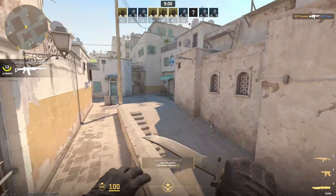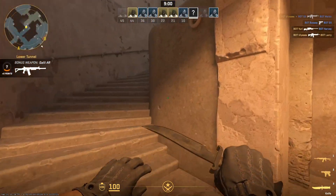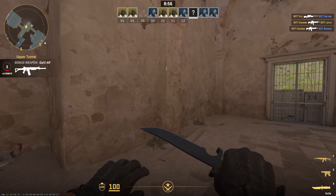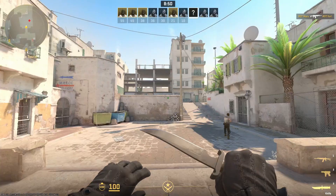Hello guys, today I'm going to show you how to check the damage you've dealt in Counter Strike 2. Let's dive right in. Unlike some games, CS2 doesn't display the exact damage dealt to an enemy immediately after you shoot them or kill them. Instead, this information becomes available only when you're eliminated in a gunfight.